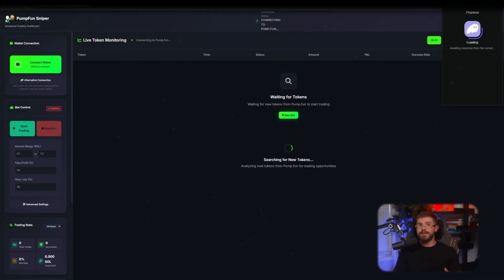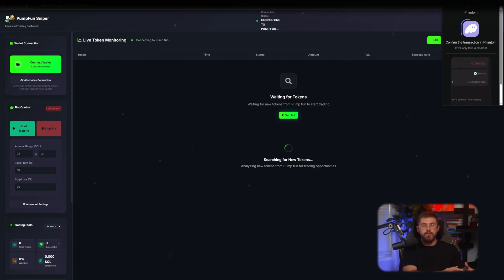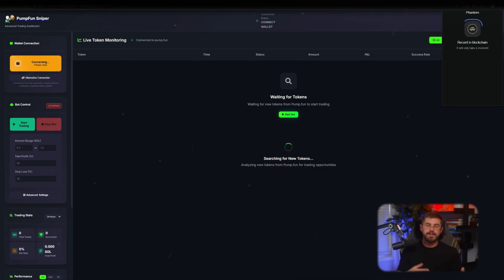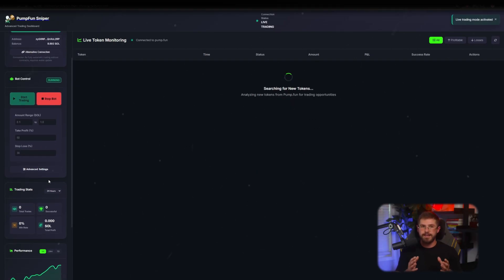If you want to be first on new pool launches and avoid manual clicks, listen up. Today I'll show how the bot performs sniping for you and why it can save you a ton of nerves and time. Straight away, the site makes a strong impression — the team positions PumpFun Sniper as the most advanced Solana trading bot, with an AI engine, lightning-fast execution, and automatic safety filters. The home page highlights ultra-low latency and large volumes, all the hallmarks of a professional product.